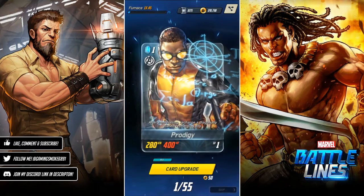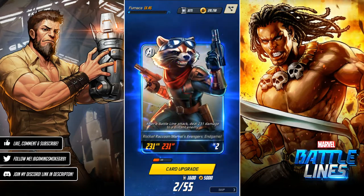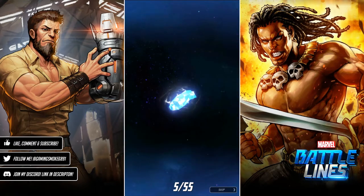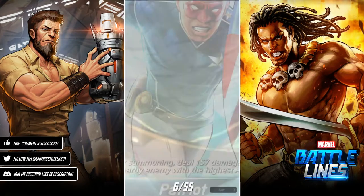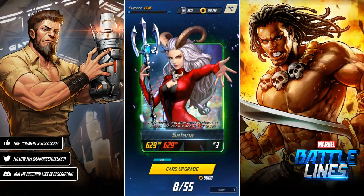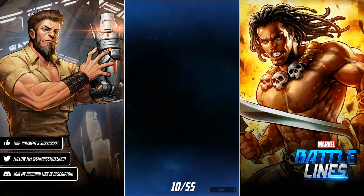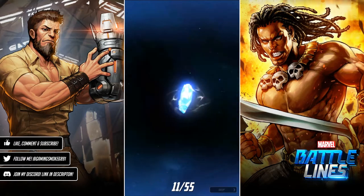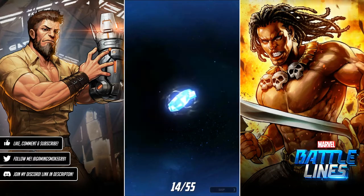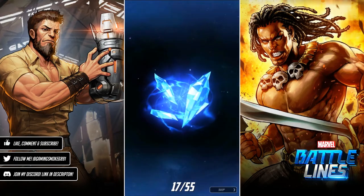One of 55, let's go. Common, okay. Prodigy - rare, nice, first rare of the video! Okay, I'll take it. Still need two more of that one. Prodigy again. Satana, very nice - I'll take that. I don't really mind getting loads of copies of the same card now since the level cap has increased, so it's always good to get extra copies. Satana again, I'll take it. Another rare, another Rocket - I only need one more to level him up.